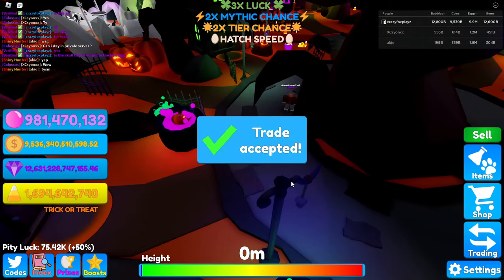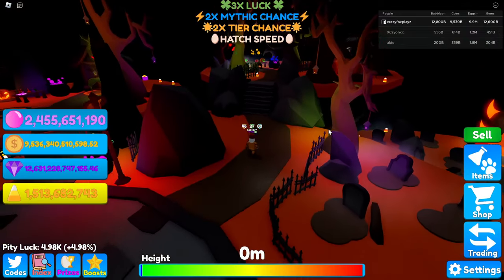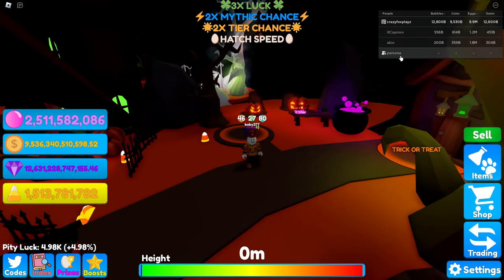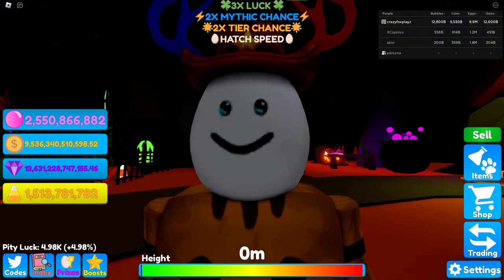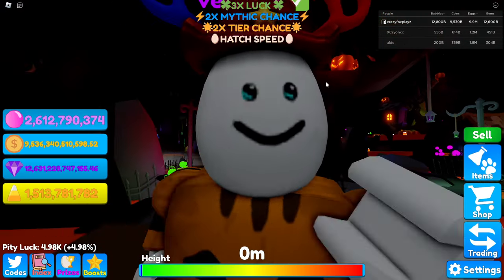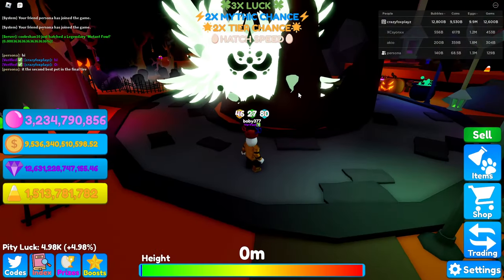I wasn't originally going to do this but someone DM'd me who has the tier 150 slot reward pet. This reward track has 150 slots and you get a special pet at the end. Showcasing it from persona. Trading the pet over — here it is: the ghostly guardian. Let's unequip all, equip this pet, and unhide all pets — boom, there we go. Pretty cool pet.